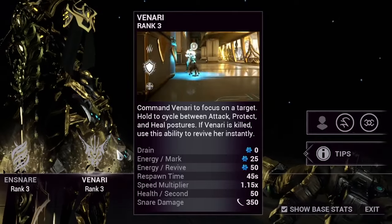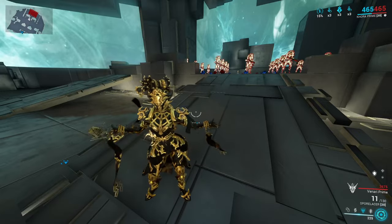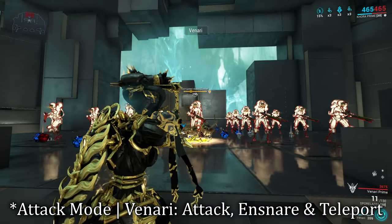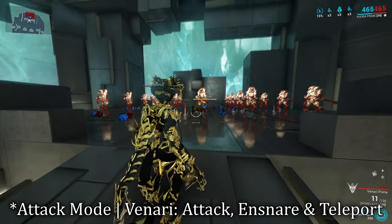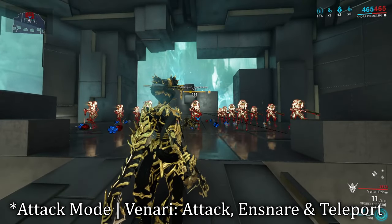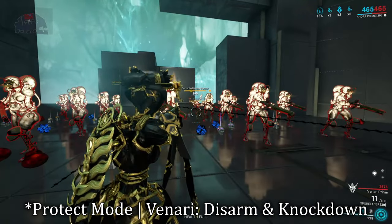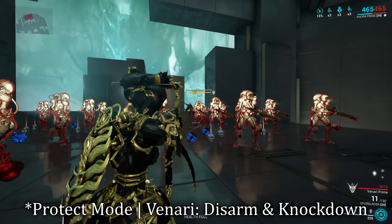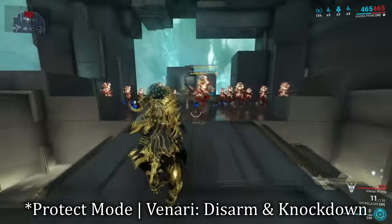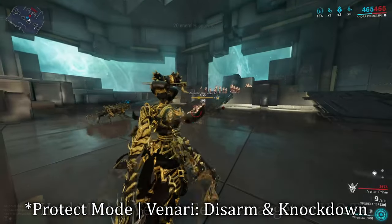Khora's third ability is Venari. Venari comes with three different modes you can control. Starting with attack mode — if you hover over an enemy and cycle to attack mode, it'll make Venari single out that target, dealing slash damage and slash procs to them whilst also ensnaring them. Cycling over to protect mode will cause Venari to become a guardian for either Khora or herself. During this time, Venari will cast a tail whip to the nearest enemy, which knocks them down and disarms them — though I'll warn you, it's not always the nearest enemy.